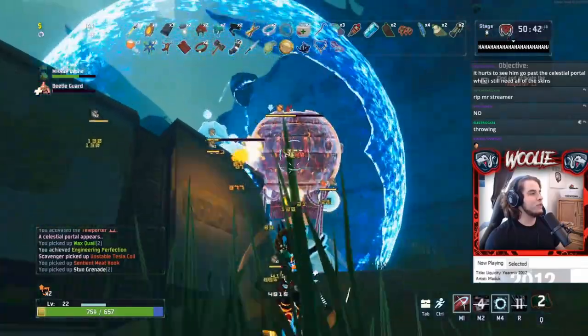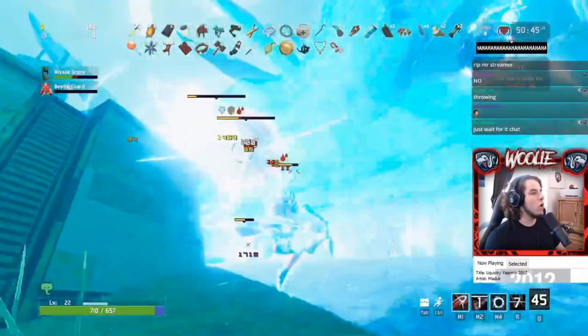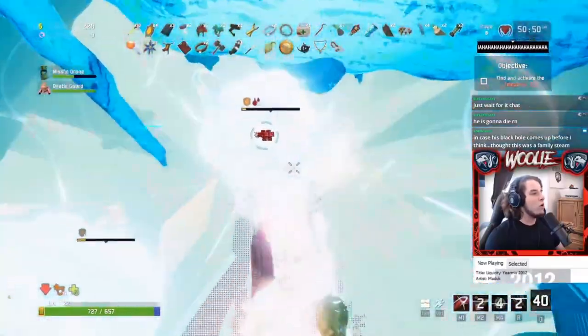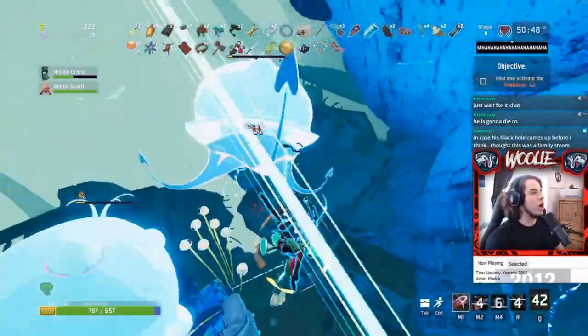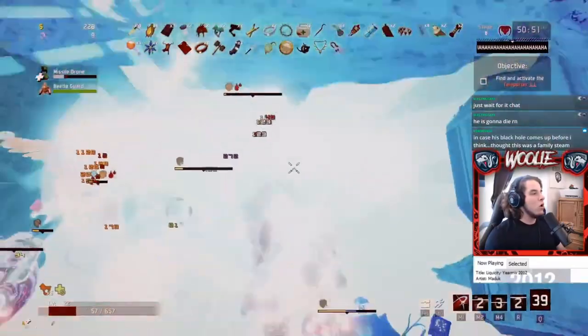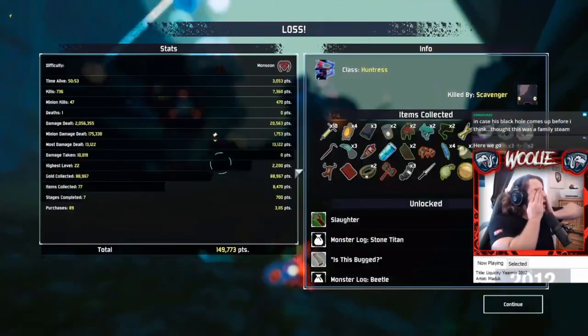I popped the jade elephant a little too early — a brass contraption nearby scared me with how close its rounds were coming, so I popped it as a preemptive reaction. I thought I'd have enough time to finish both vagrants before the next explosion regardless of whether my jade elephant was still active. That was the fatal mistake: the vagrant's explosion happens sooner than expected, my elephant runs out, I drop to 10 HP, and the scavenger rounds the corner and finishes me with the tesla coil.